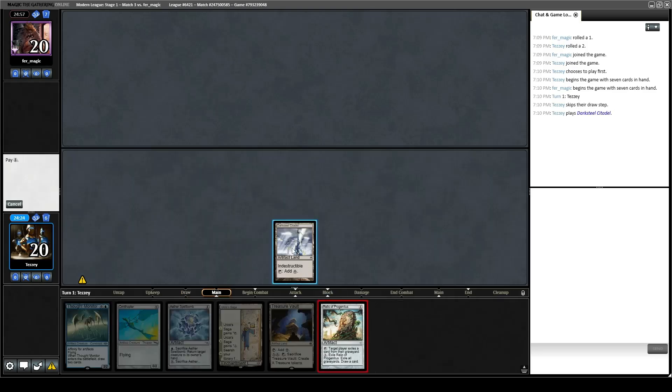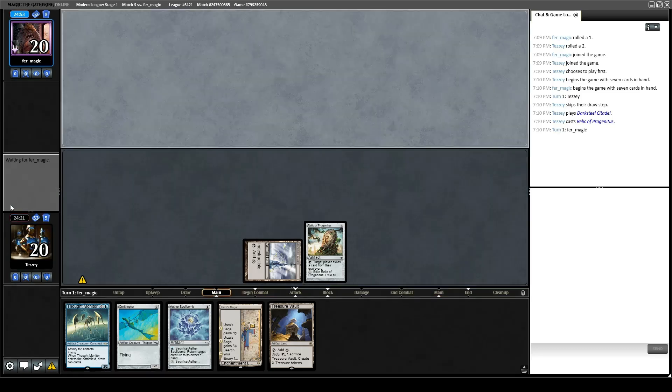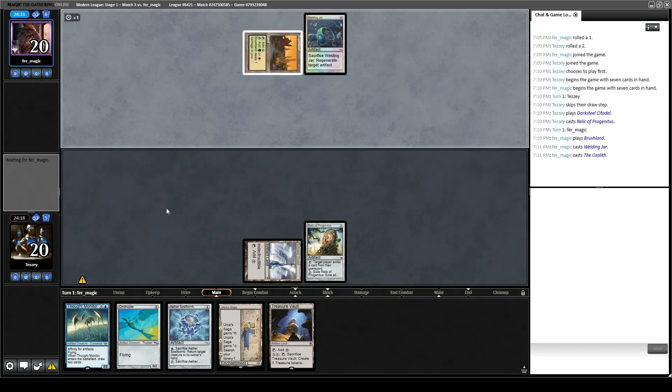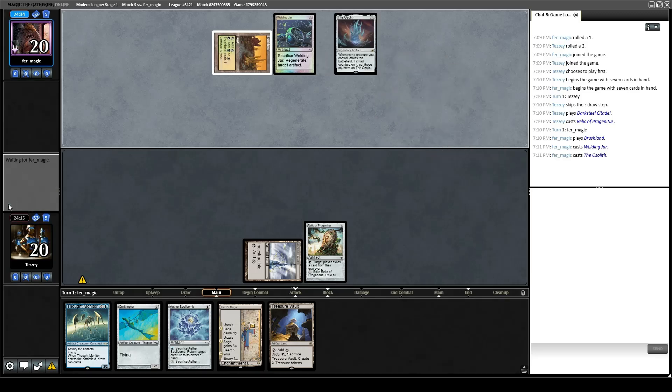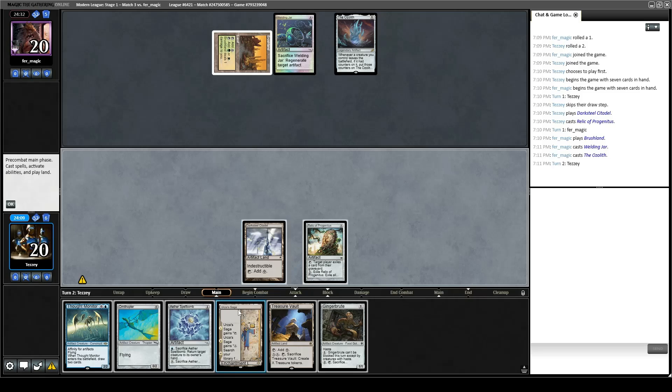Go Darksteel Citadel, Relic. I'll just pass instead of running out Ornithopter — see what our opponent is up to. Brushland. Last time I saw Brushland it was Hardened Scales, and that's what it looks like this is. Yep — Hardened Scales, Hardened Scales. Game two and three are a bit stronger against them, but it can go either way in game one. We're on the play, and that helps a lot for sure.